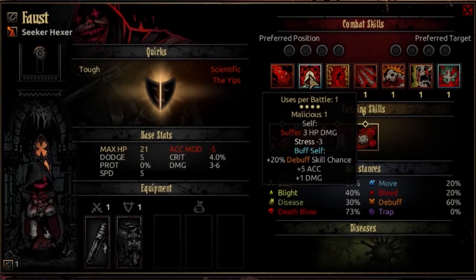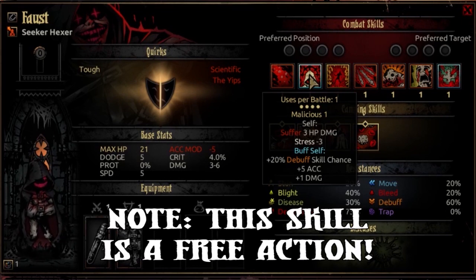The second combat skill is Malicious. Malicious is usable once per battle and can be used from any rank. This is a self-targeting skill — you're going to suffer 3 HP damage and recover 3 stress, and you'll buff yourself plus 20% to your debuff skill chance, plus 5 accuracy, and plus 1 damage for the duration of those buffs. Similarly to Melt, this is a good way to supplement your debuff skills. If you're getting some resistance from particular enemies, this is not a bad way to get around that.